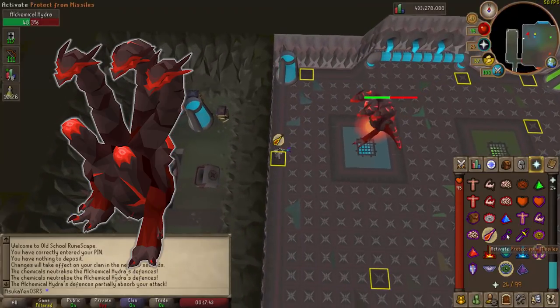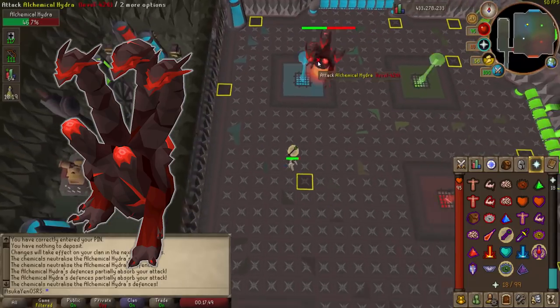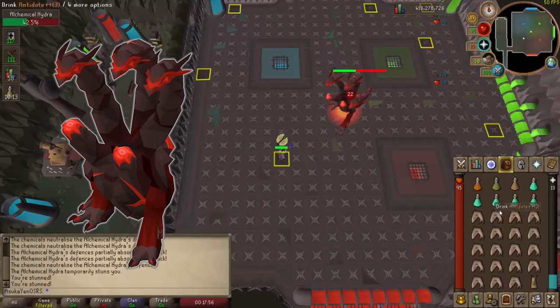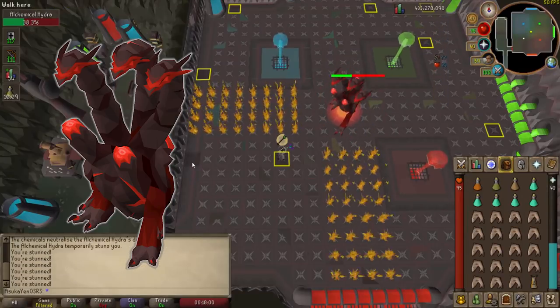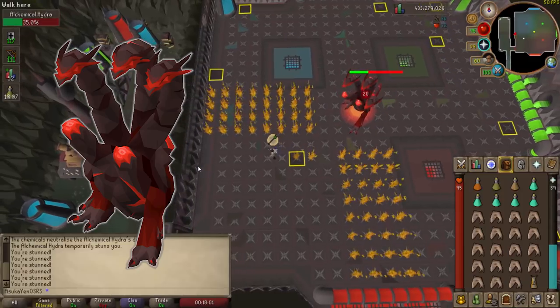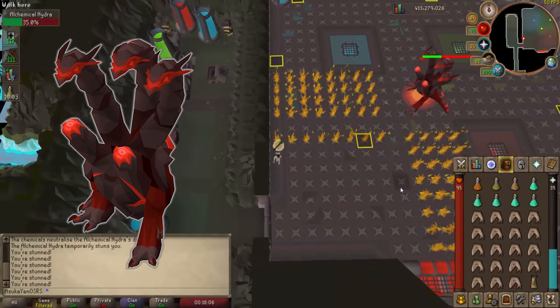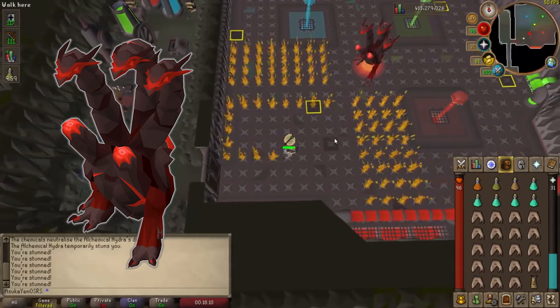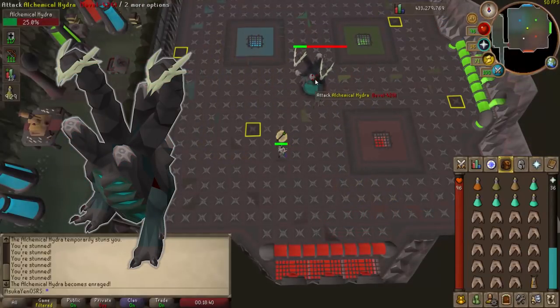The next phase is the three-headed phase where it turns red. During this phase you will have some time to damage the Hydra, and then it will walk towards the middle of the room and start spawning fire. If you are hit by this fire you will take a decent amount of damage and burn for several ticks afterwards taking additional damage. To avoid this, just walk off the fire as it trails you, which I will show you in the kill clip.